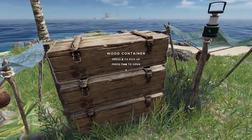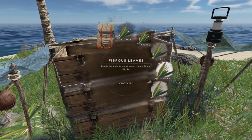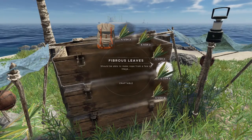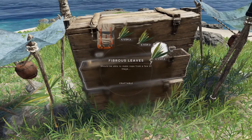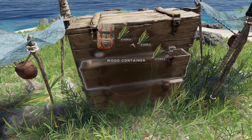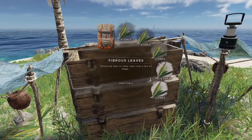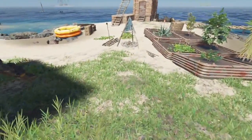One other update that I'm sure folks will really appreciate is the storage slots in these wood containers has been expanded to five. Previously, each wood container only had three storage slots. These three were all full previously, and you can see this one I haven't added anything to — it had three full slots, but there are two more here. So that expands your storage capabilities a fair amount, which is great.